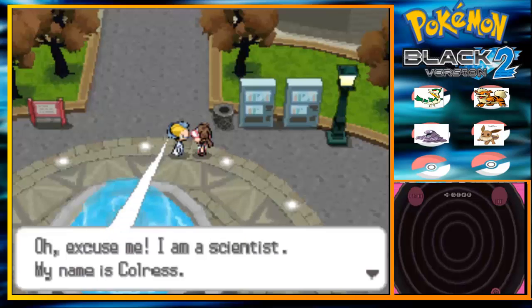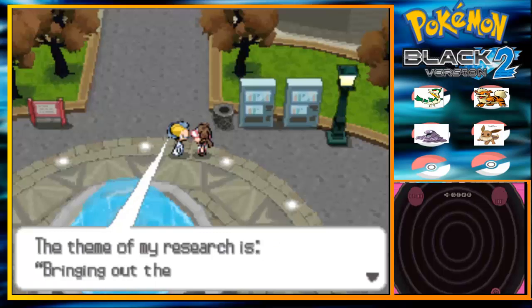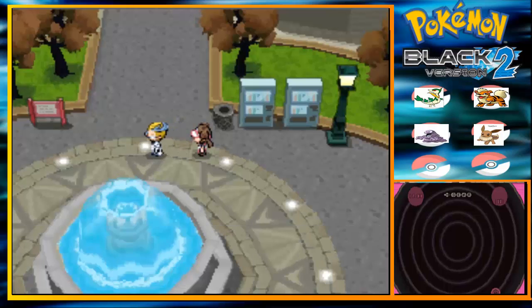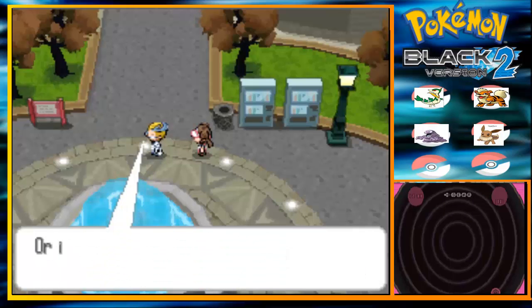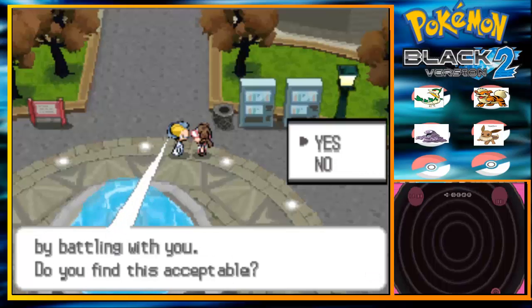Oh, excuse me. I'm a scientist, I'm in this corner. The female wave researcher is cleaning out the power of the Pokemon. So, how do you think the power of the Pokemon keeps the bond — the silver trailer — or is it some other difference?